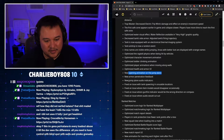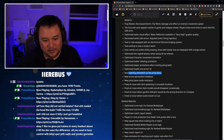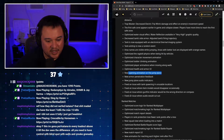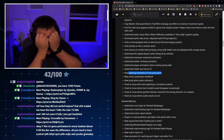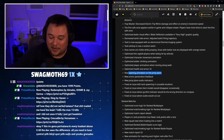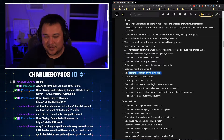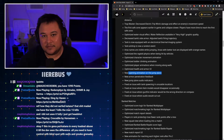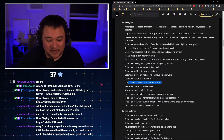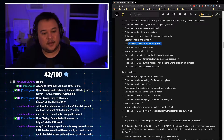New armor penetration feedback, new jump plane audio indicators. Fixed an issue with tank spawning in unusable locations, fixed an issue where item models would disappear occasionally, fixed an issue where gunfire indicator would be the wrong direction on compass, and fixed an issue where audio would cut out — that audio cut-out issue was happening almost every game on one specific multiplayer map and it was bothering me. Fingers crossed they fix that in multiplayer as well.